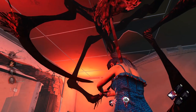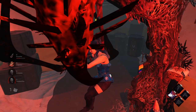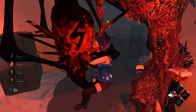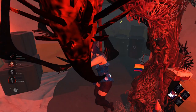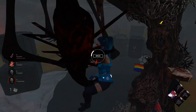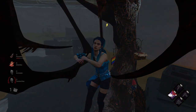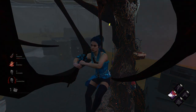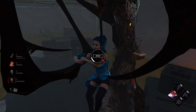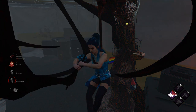Our teammate is across the map. If she has Adrenaline, the correct play is to commit to the generator, but only if she has time — I don't think she does. She doesn't even have Sprint Burst — that's what I call it — for anyone who may be new.